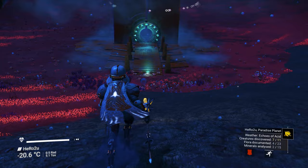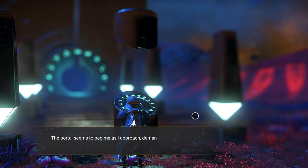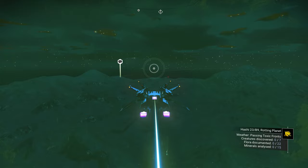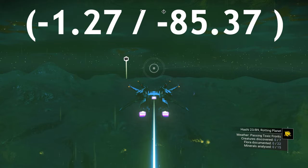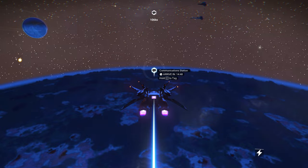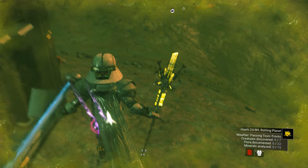The next sentinel ship is going to be a dragonfly in cyan and white color with four supercharged together. Make sure you take a screenshot of this glyph after I finish. You will land on a rotten planet — one of the toxic planets. We need to go to a specific location: minus 1.27, minus 85.37. If you want to make it fast and easy, if you see a communication station, go to it. Make sure you check you're going to the right location. When you land on the base, you should see the ship behind it.